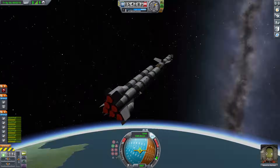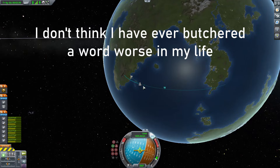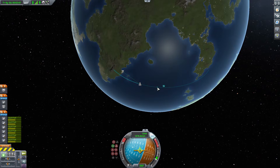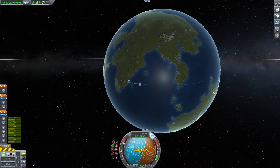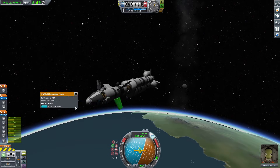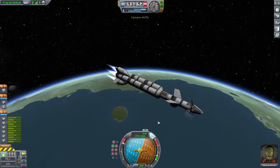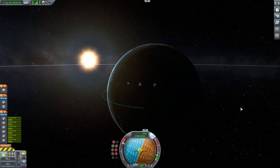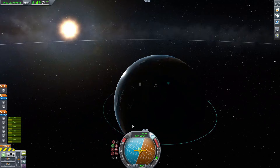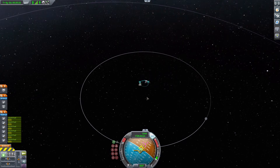I started burning further and further to get closer to the apoapsis. Once I reached the height I wanted, I burned again to circularize my orbit and extended the solar panels. The orbit ended up fully circularized, with the periapsis now higher than 70,000 meters — a totally stable orbit. The next thing to do is get an encounter with Eve.